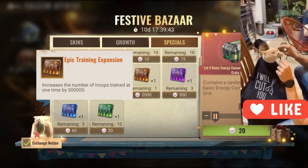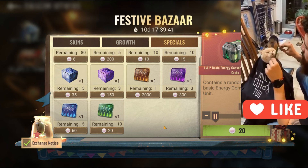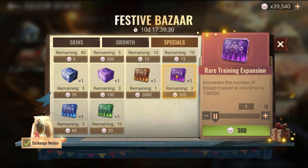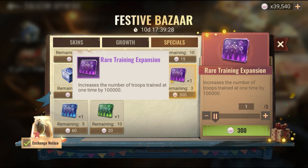Greetings everyone. They have added this training expansion, and it's supposed to be coming in the SVIP store too, but it looks like it's going to be in the bazaar or the festival store. So what is the point of these? Basically, what they do is they allow you to train.